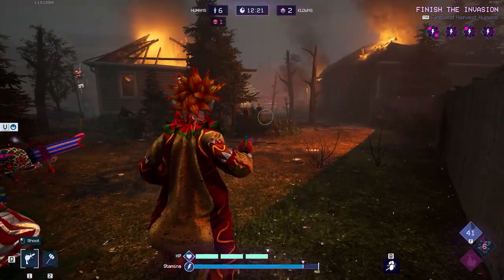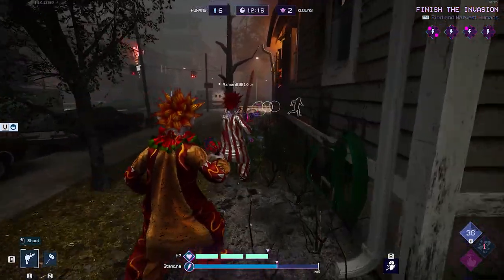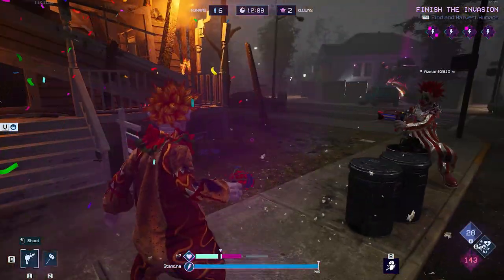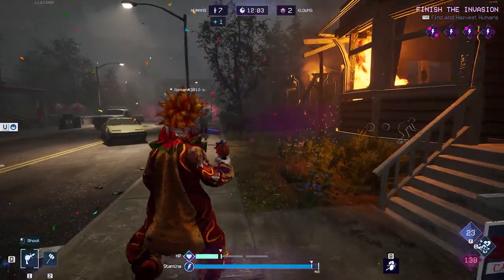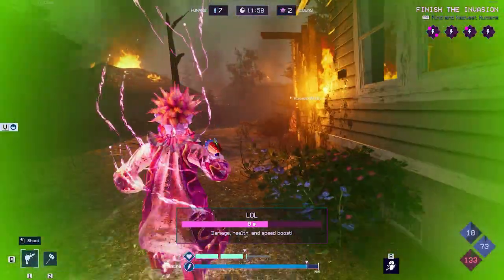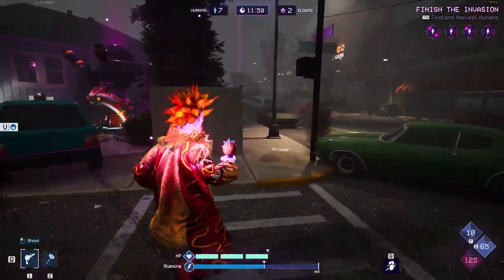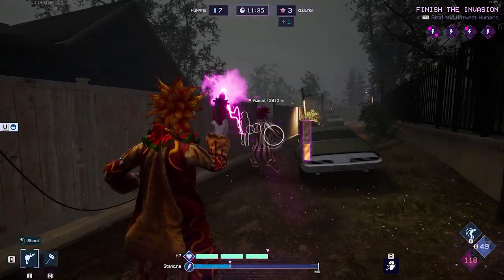Humans will find an assortment of items like energy drinks, hamburgers, popsicles, bricks, tennis balls, pistols, shotguns, and air horns, among other things. Each of these items does various things — they'll give humans more stamina, get their health back, stuff like that. They can be very, very useful. The energy drink in particular is one of my favorites.